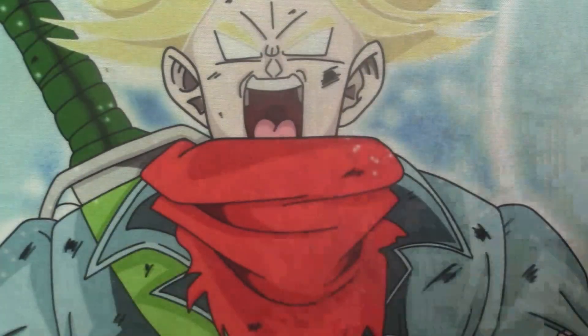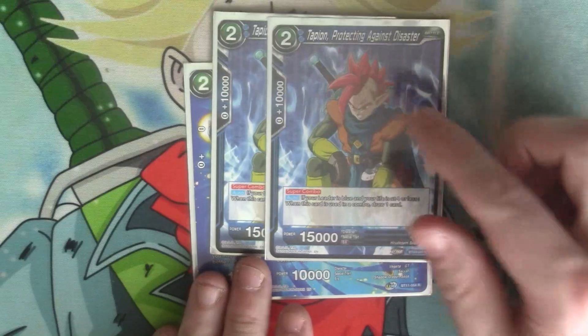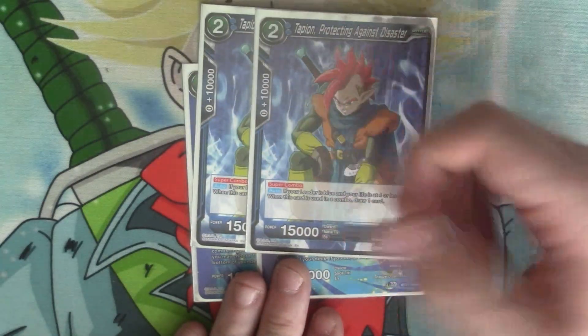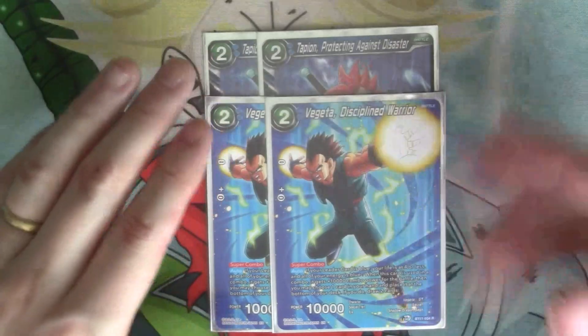Two costs — there's only the super combos. We've got two Fujita and two Tapion. Tapion is just your four-or-less straight-up draw, but he's here because he's a hero so he's searchable — he meets all those requirements. And then the Fujita is your four-or-less, bottom deck to draw two.